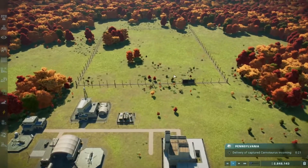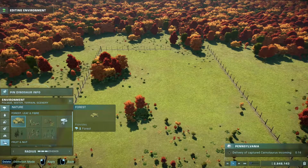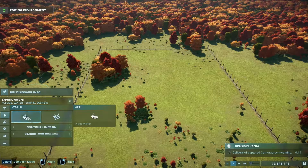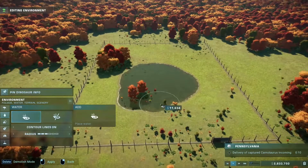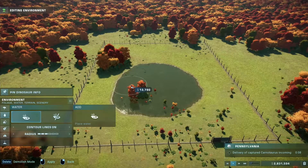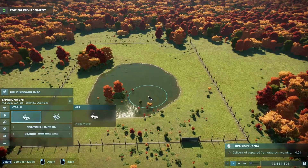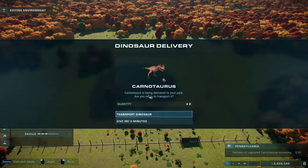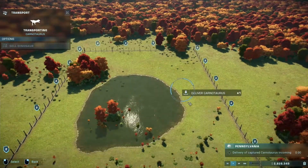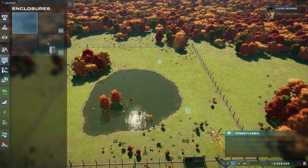You can see here this enclosure has now been built. Let's get some aqua minerale in here — a nice area of water for them to enjoy. The captured Carnotaurus... let us transfer our friend. Asset transportation underway. And what we'll also need to do...